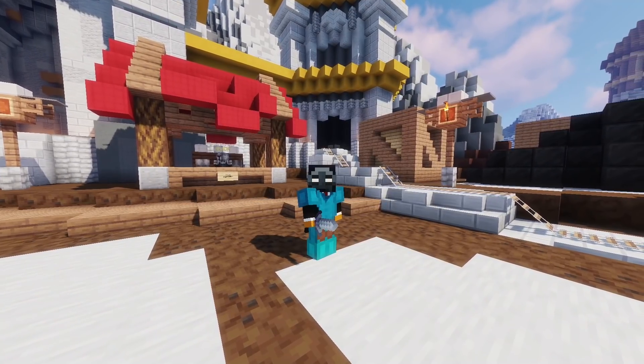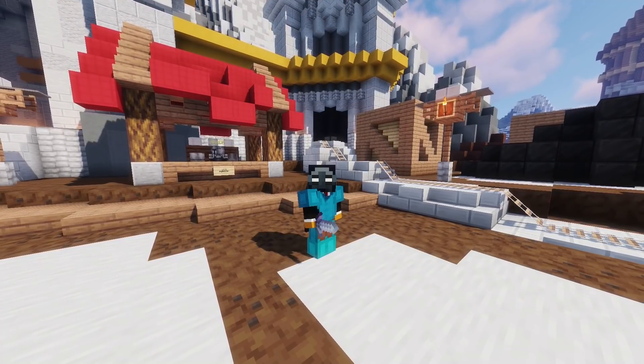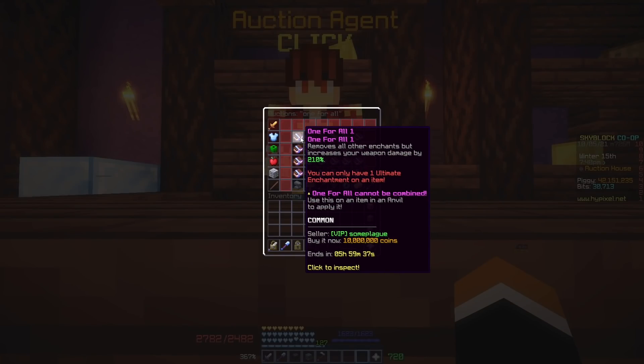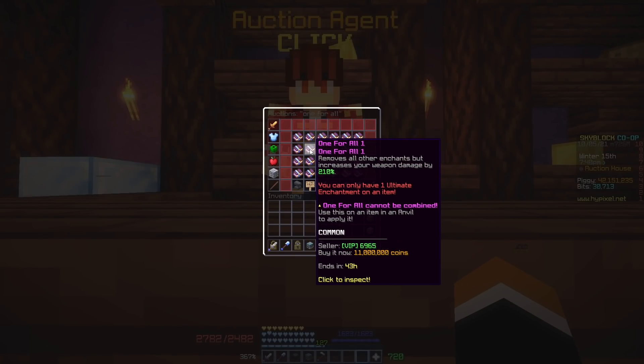If you haven't already caught on, if a weapon has a high base damage, the 210% damage multiplier from the One for All Enchant would increase this further, making them the highest damaging weapons in the game. In my opinion, One for All should be worth way more than 12 million, as it gives a huge buff in damage to lots of weapons.